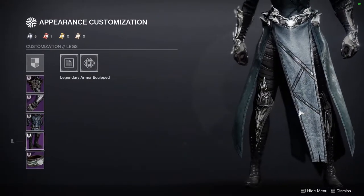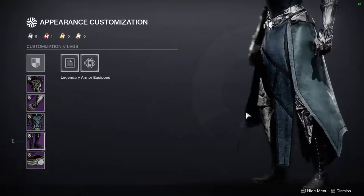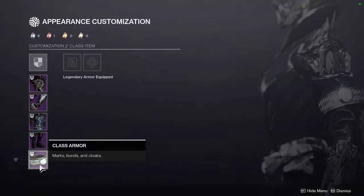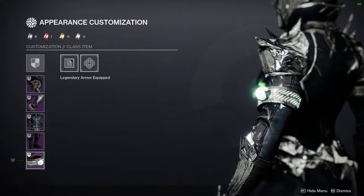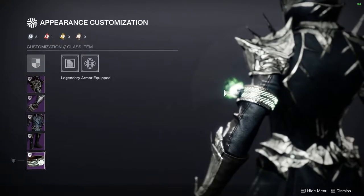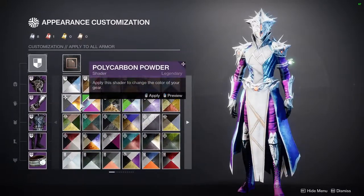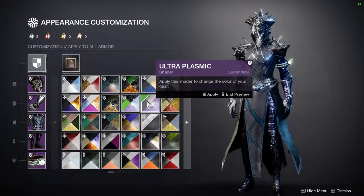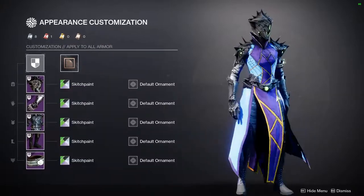The legs are fine — just typical legs you'll see on pretty much every Warlock. Not bad, just normal, looks like something a Warlock would wear. Last but not least, the bond: it's not bad, but I wish the green glow could actually change color, because unfortunately it does not change colors.